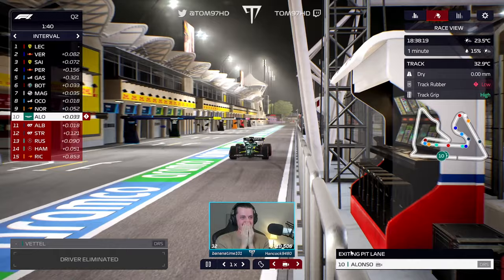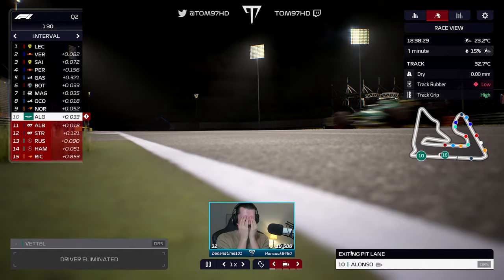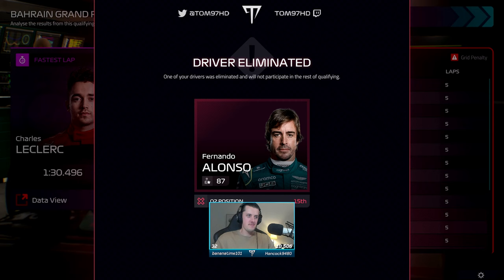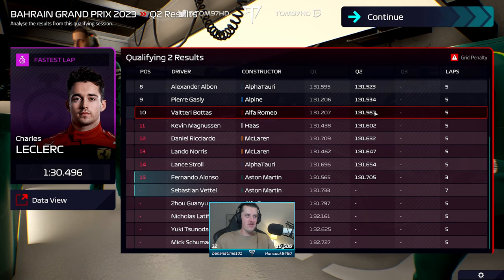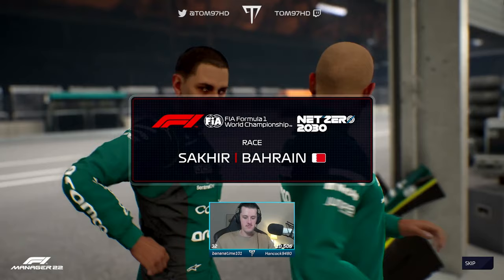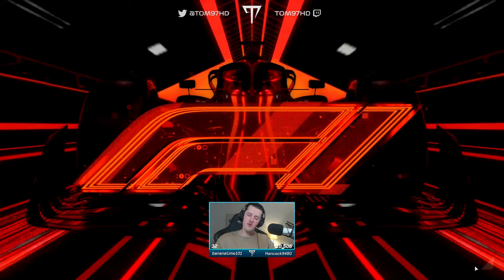I didn't mean to go times 16 — I meant to go times 8, I accidentally double-clicked. I'm going to kick myself if 0.5 is Q3 pace. Binotto moment — that all spun and I didn't send Alonso out in time. P15 — this is annoying. 1:31.565 vs 1:31.567, and you could probably say he's going to go a bit quicker, so you're probably looking at P8 possible. That's on me. Hopefully we can get it back in the race — Aston Martin did a good job in qualifying.